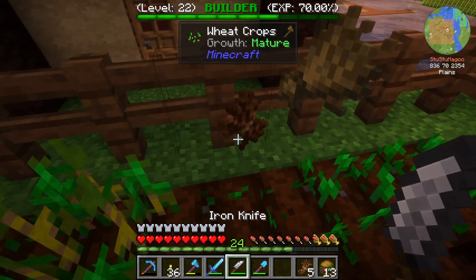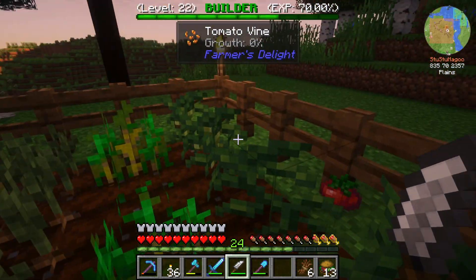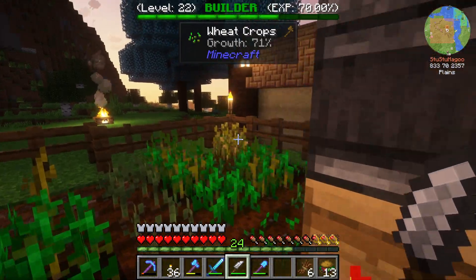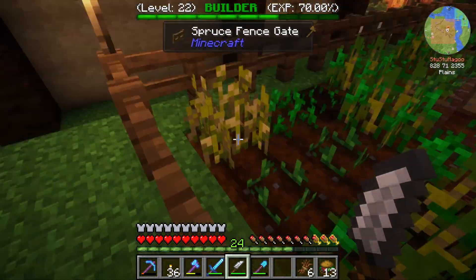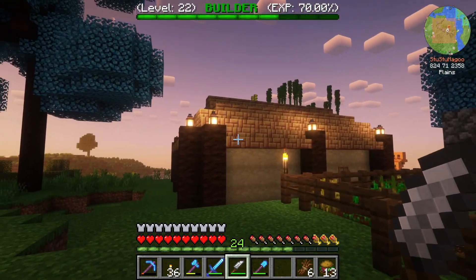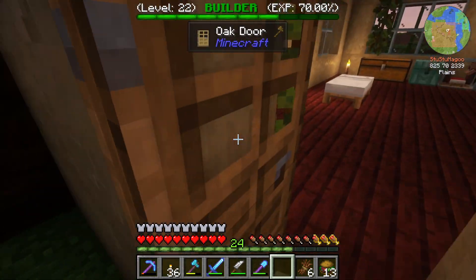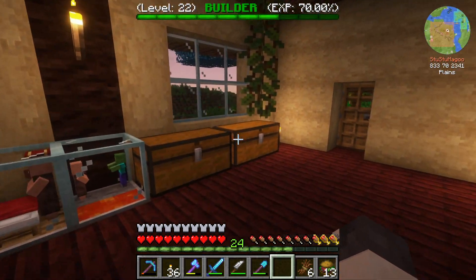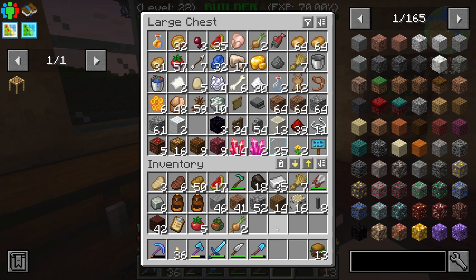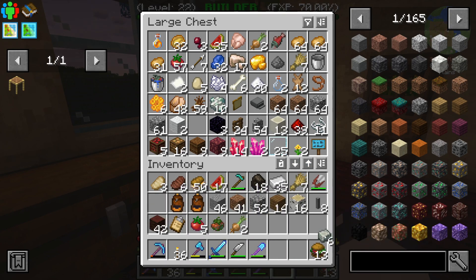It's gonna be nighttime so we gotta retreat inside anyway. This farm's really popping, at least for our needs. Do we have another rich soil yet? Nope, still compost. All right, last time we had made a shaft and I think what I ultimately wanted to make was a hand crank.